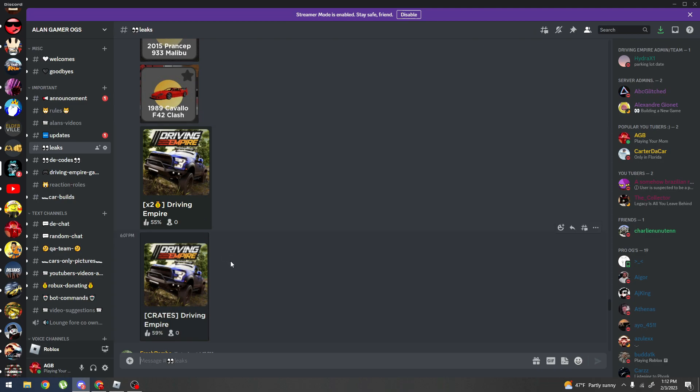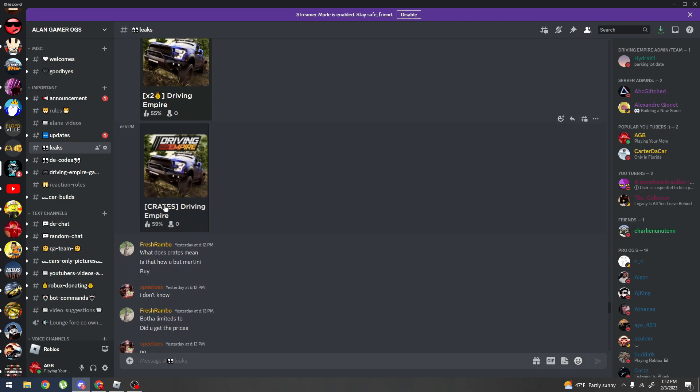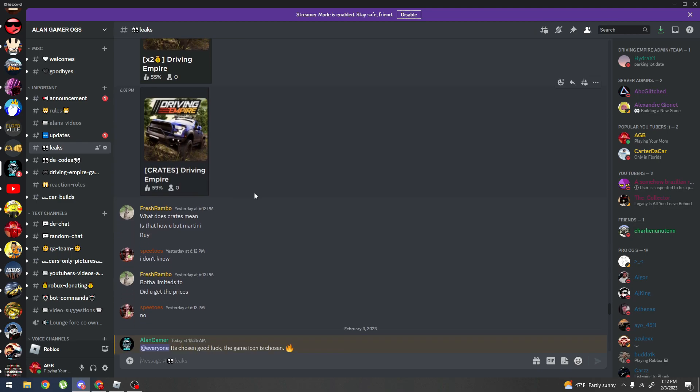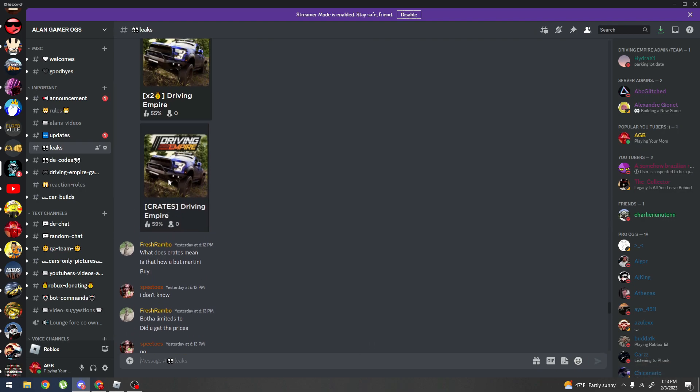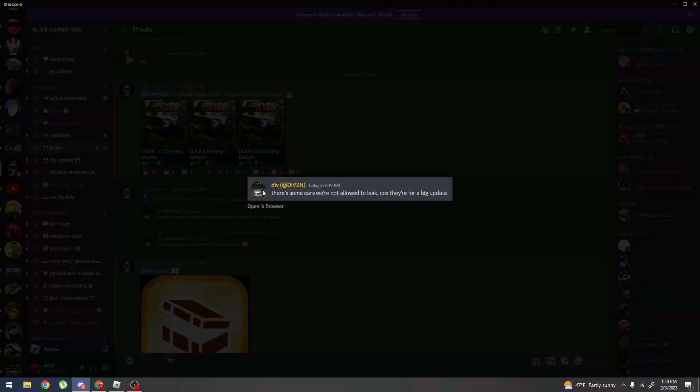They're not limited cars, but whatever. We got more icons and there's something really interesting — it says 'crates,' so we're probably going to be doing crates. If you remember, a dev said the Martini wouldn't just be in the dealership to buy directly — you'd have to do something different or it'll be very hard to obtain. Maybe this is what he meant — something involving crates.